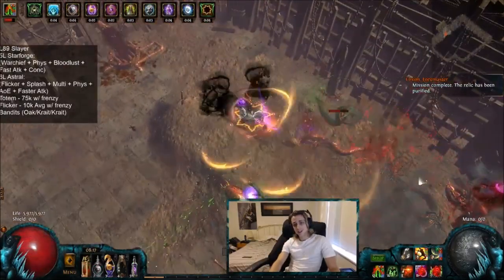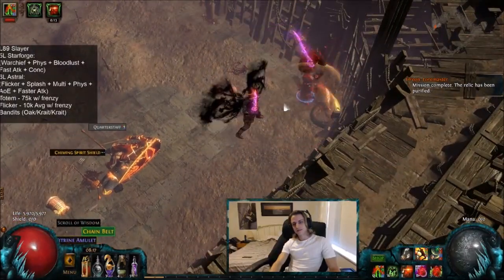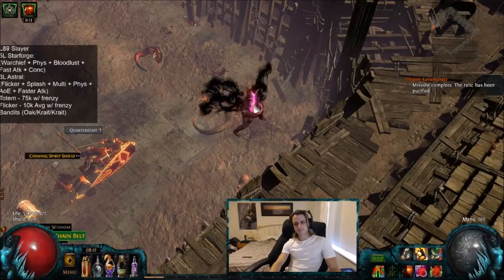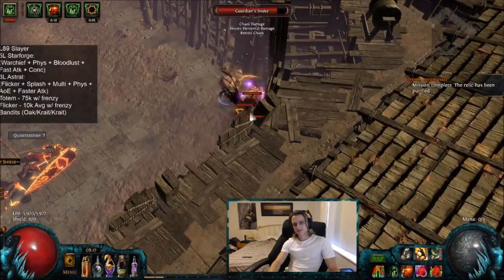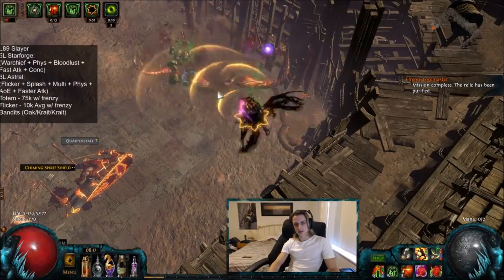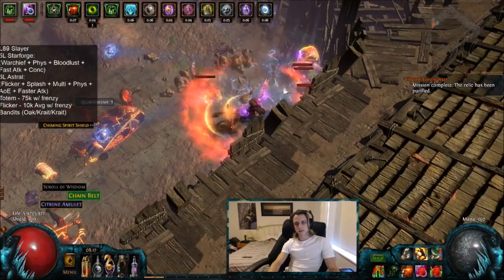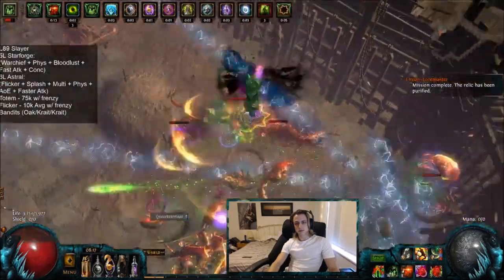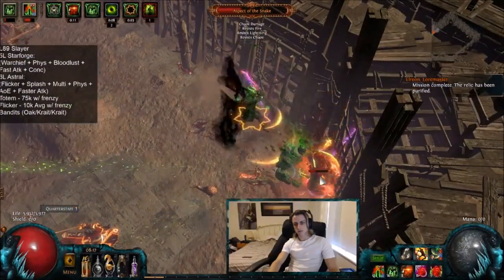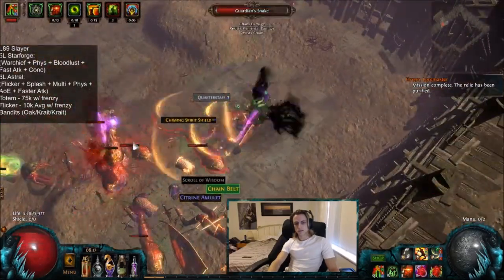The only problem is adds, as you can see here. There were some damage mods on this map, but you have to kind of position yourself perfectly to make it super safe, and probably save flasks for the add phases. You want to get over to the furthest right add corner — that's where the boss will spawn. Stand right in front of it, drop your totem, and start lacerating away as they spawn.